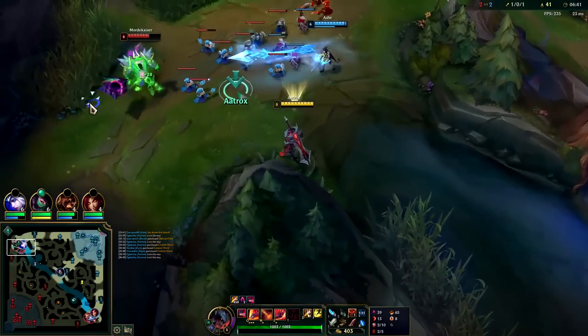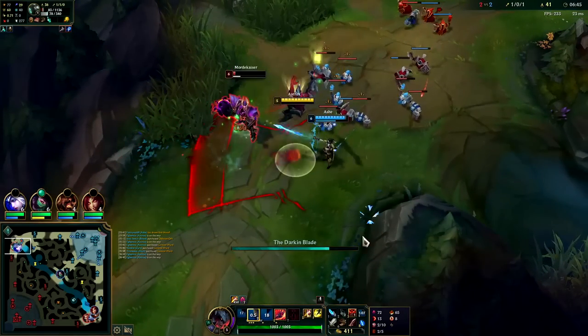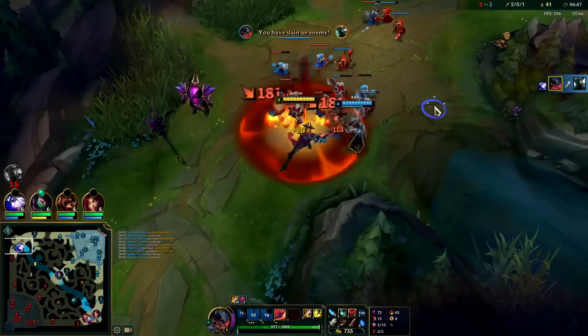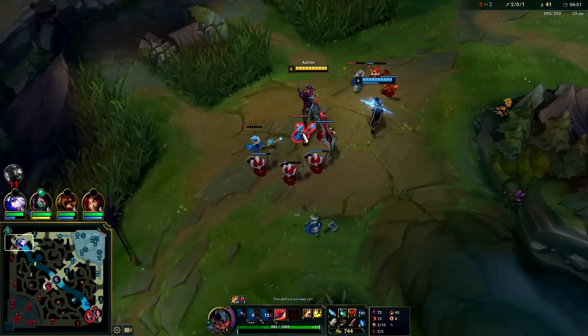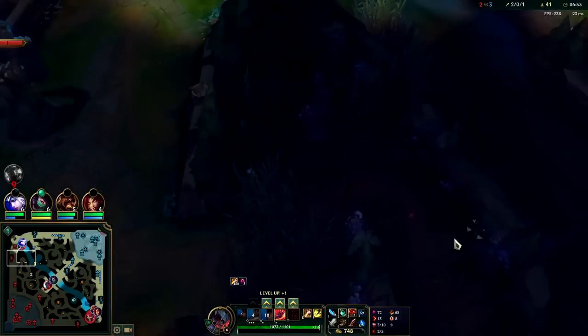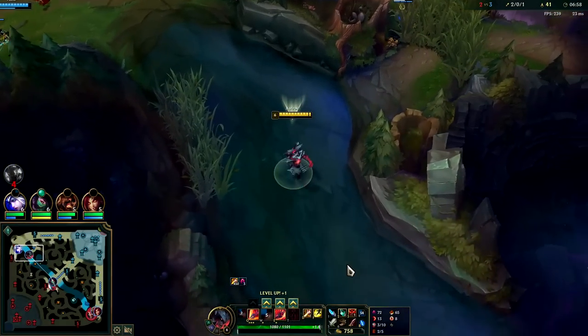One auto attack is kind of broken. Hit him with a WQ, auto attack Q — down he goes. In terms of your second Q, you actually want to look to use the corners of it — the corners have more distance even when hitting a target directly in front of you than just using your second Q normally.